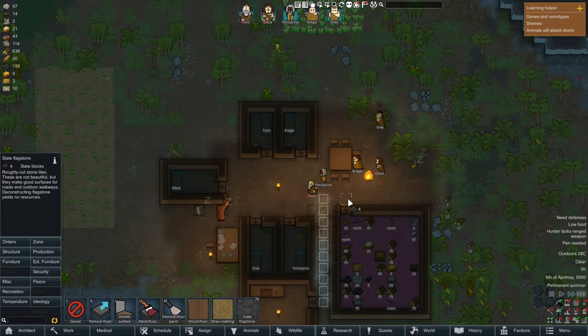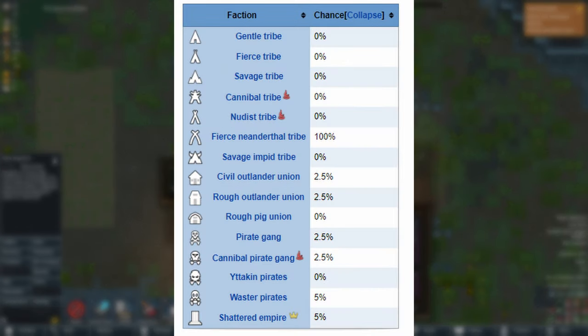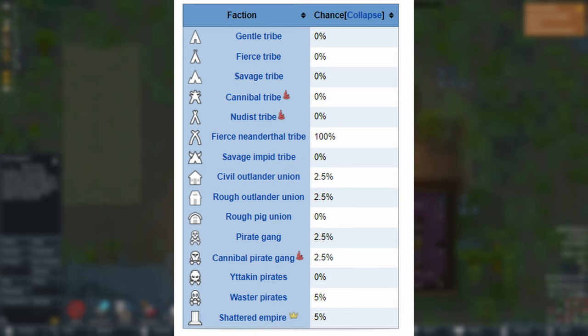And if you are looking for Neanderthals for some reason, you can find them in Neanderthal tribes, but also rarely in civil and rough outlander unions, maybe even in a gang or two, or working as pirates. The weird one is seeing them in the shattered empire — a little bit unique.